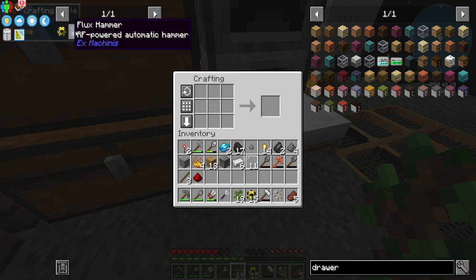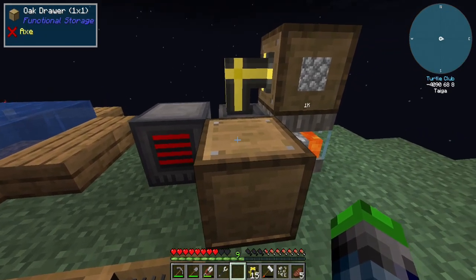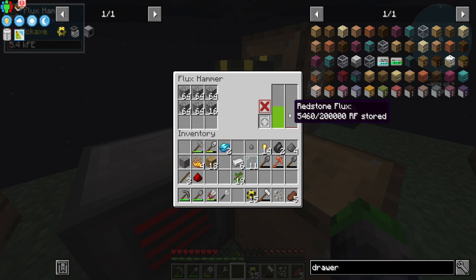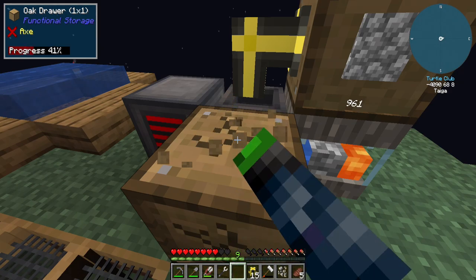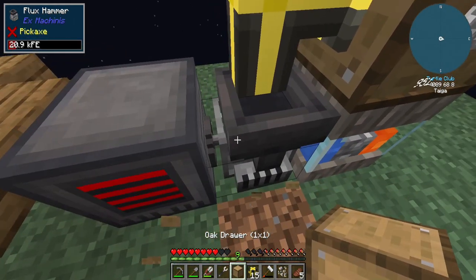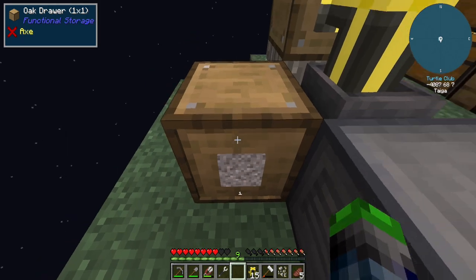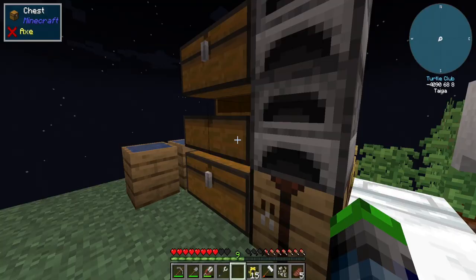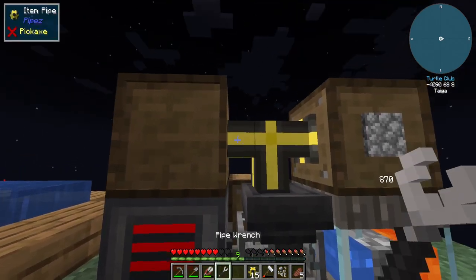So now we should be able to make that no problem. And if we put this here, this should be filling up. We'll make it look better — because it's going to the back we can use an item pipe. A chest slab, that's kind of cool looking. I'm going to use the pipe to bring it over here, and take the items out of here and bring them up.